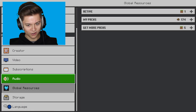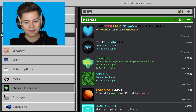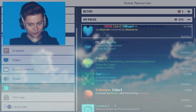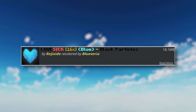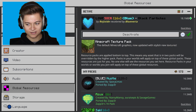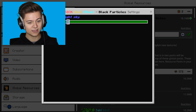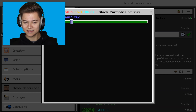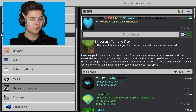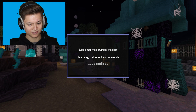Alright, let's get right back into the video. We're gonna go to Settings, Global Resources, My Packs — and in this video we've got five packs. The first one is the Love 616x Blue Edition, called Black Particles, which sounds super insane. We're gonna activate it and there's a gear icon where you can change the sky — day, sunset, or night. I'm going with the night sky.